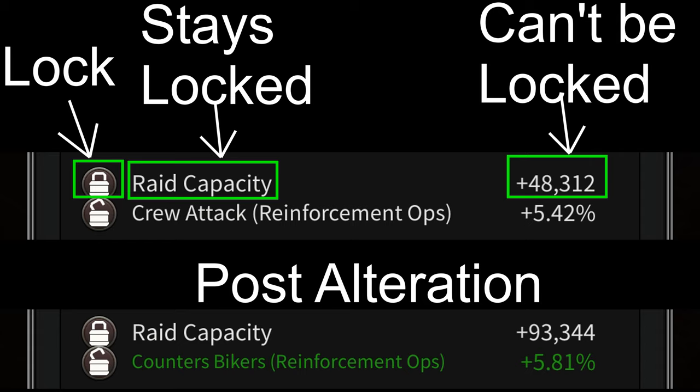However, it's better to lock attributes once you start working on your orange and golden quality equipment, especially if you're looking for two very specific attributes.